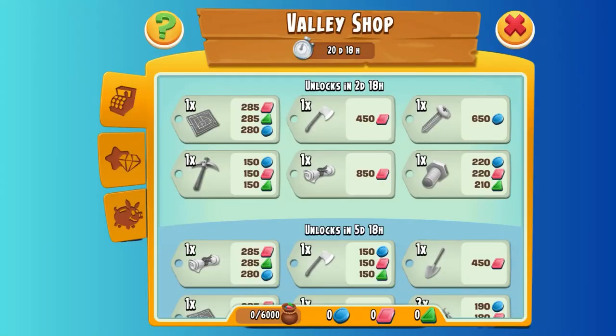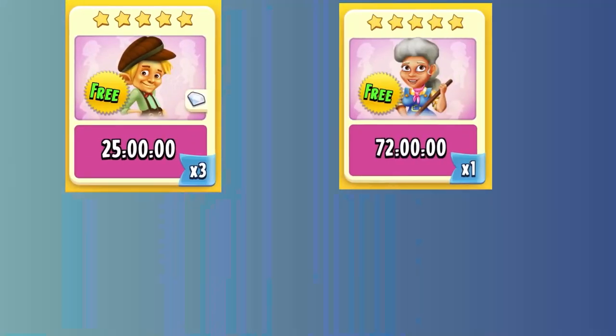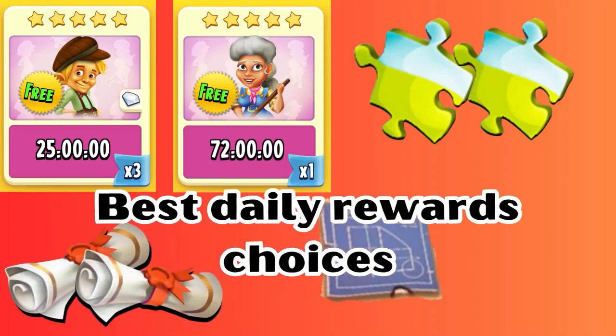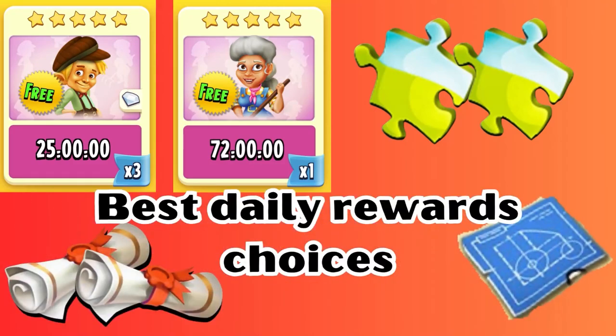Occasionally, lower level players may be in a valley where the animal goal is not reached. But you can still have these: Boosters, puzzle pieces, land permits, and blueprints cannot be obtained from regular dedicated play,